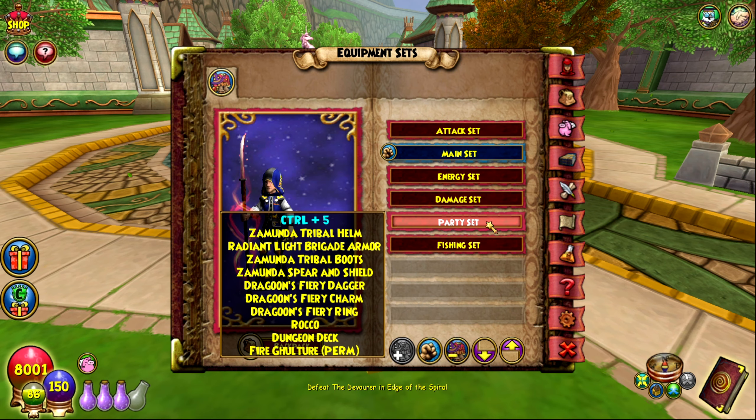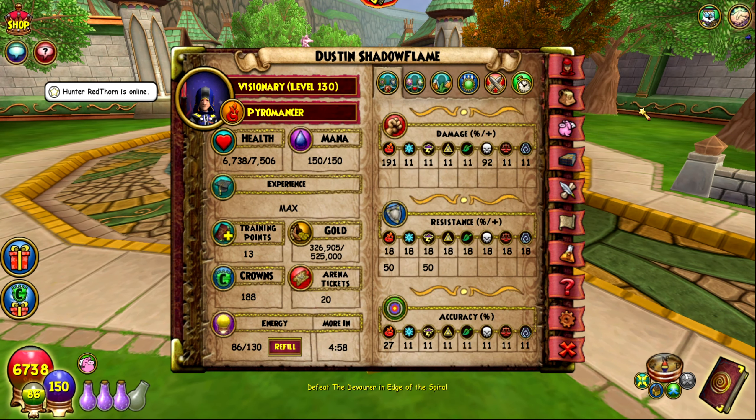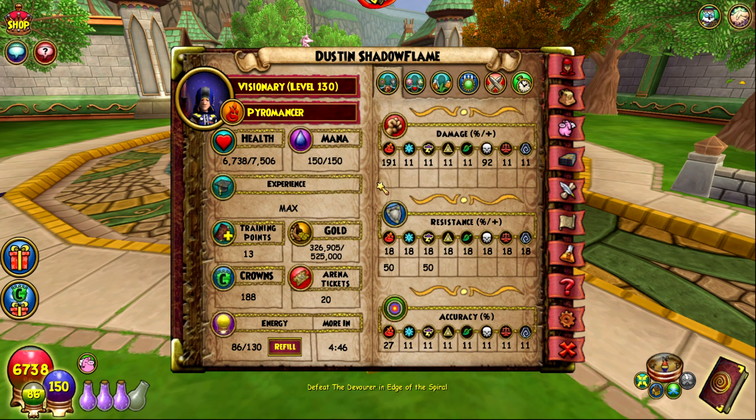Let's go ahead and equip my party set — that's what I call it. As you can see I still have mana; there's no PvP decathlon stuff going on here. These are real stats that you can get as a Fire wizard — you can obtain almost 200 damage.